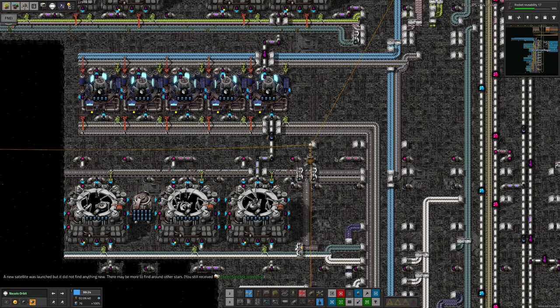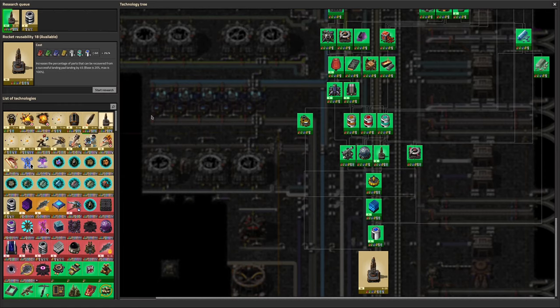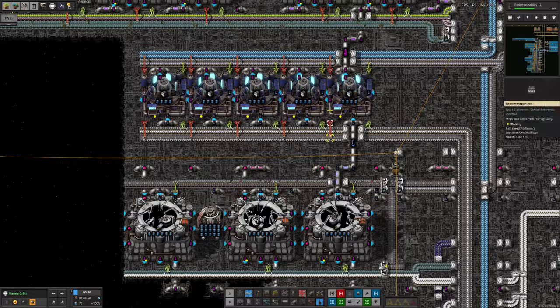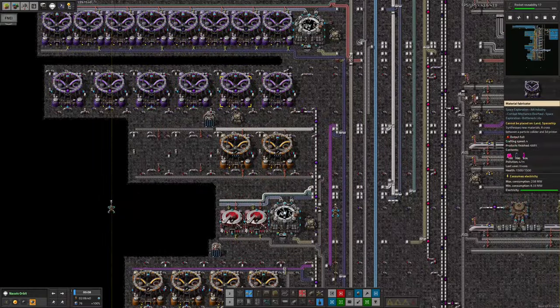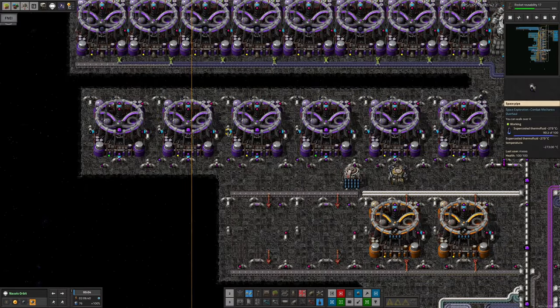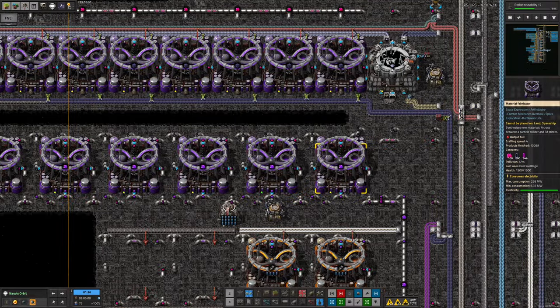We're now producing particle stream faster than the deep space science 1 and 2 catalogue production over here is using it. All four of these belts are full - we've backed up completely on the deep space science catalogue ones. Things are going really well over here. That is admittedly because we're currently doing a Rocket Reusability research which doesn't use any of the later science packs - it requires enormous quantities of basic science packs, so we're churning through those instead, meaning this deep space science area is now basically fast asleep. However, some of that particle stream is still being used to make antimatter. There are also problems with getting rid of the thermofluid, so that's going to need some redesigning.